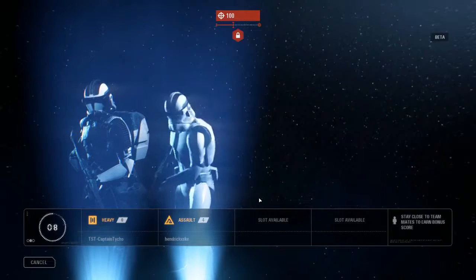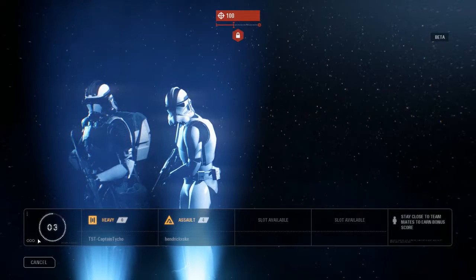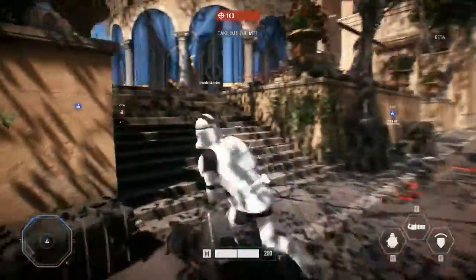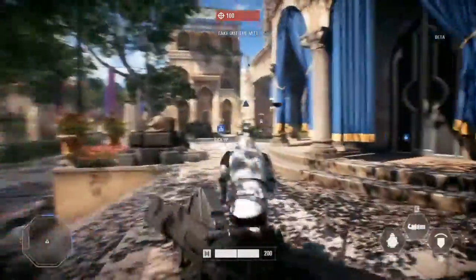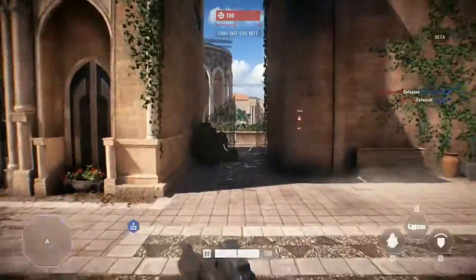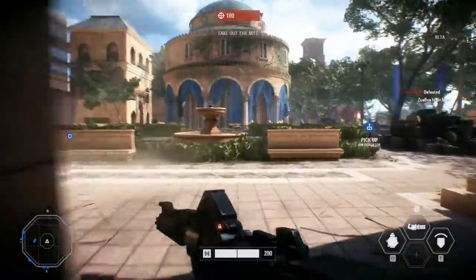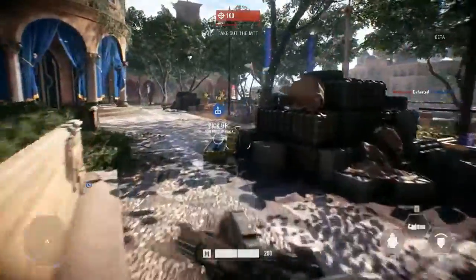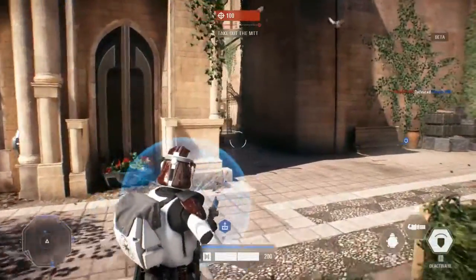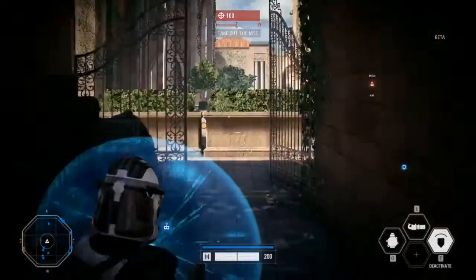Enemy has crossed Waypoint Alpha — withdraw to secondary positions. I've got a shield. Kind of cool, I guess, but it really slows you down.